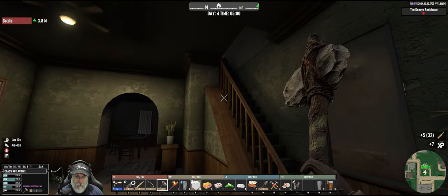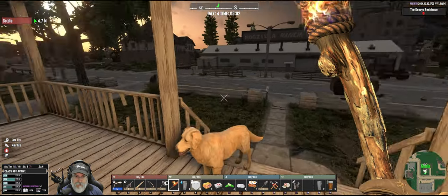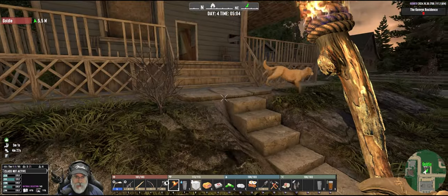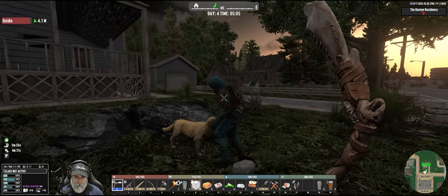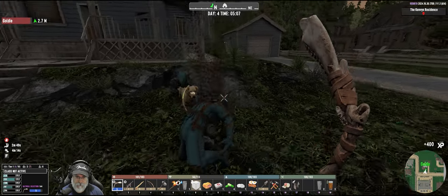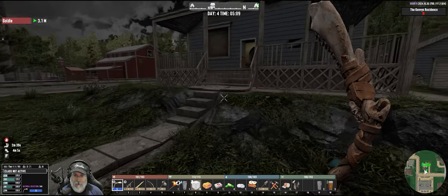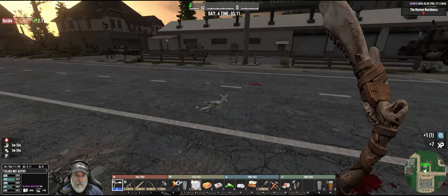It is dark in here, man. I'll try and use my torch but I won't be able to have it on all the time because we've got to fight. We are very close — looking down in the lower left corner it's 99 — so maybe even one more kill with it will get us there on the scythe. Then we have to focus on the pipe rifle, but we can't go crazy on it because ammunition's limited.